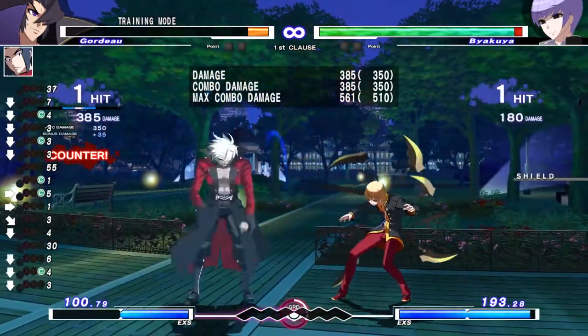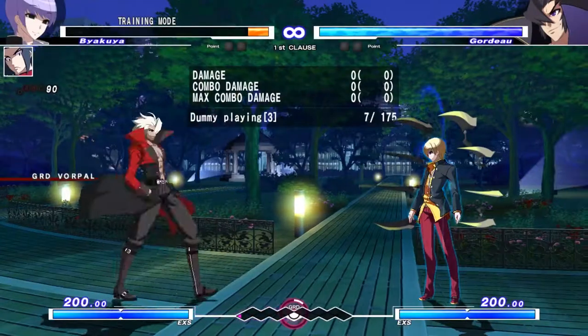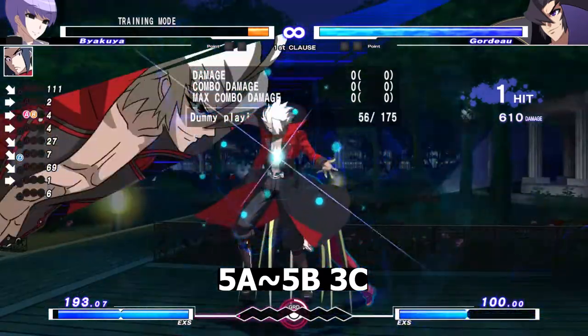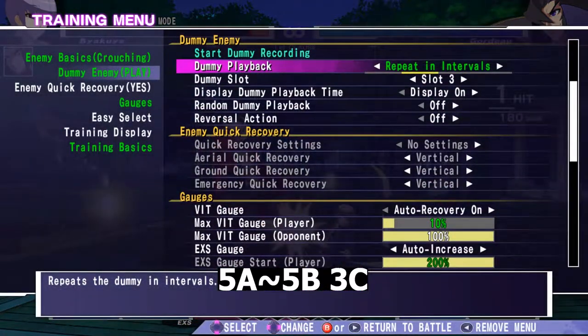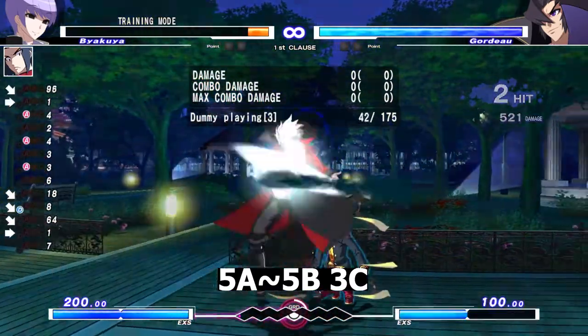But what if Gordos decides he doesn't want to deal with this 50-50, and he wants to get his turn guaranteed? So he goes to the training board and finds out that he can actually 5A to 3C to option select the backdash. And even better, the Gordos player finds out that he can 5A to 5B, and through the hitstop of 5B, he can make it so that 3C doesn't come out on block.